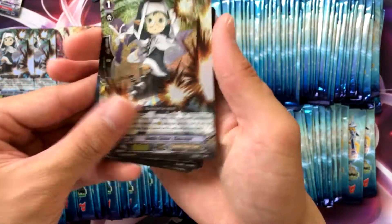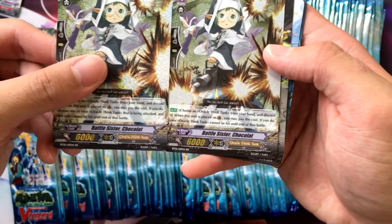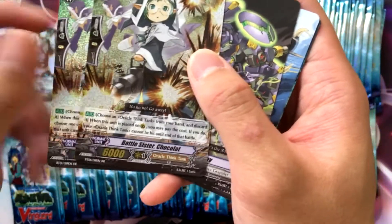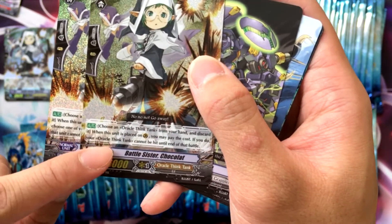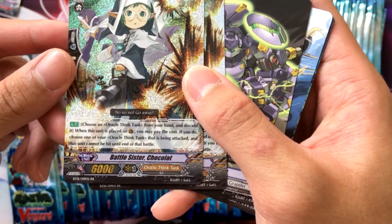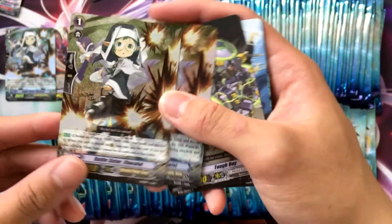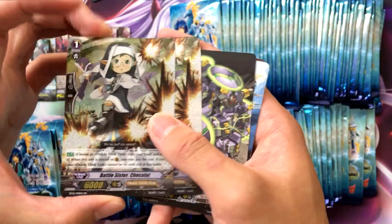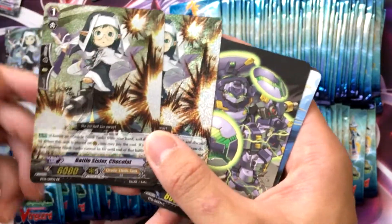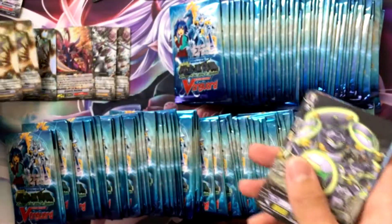Oh look, this one's a first print! The first print says 'choose if you do, your Oracle Think Tank cannot be hit,' while this one says 'choose one of your Oracle Think Tanks.' I guess people might have gotten confused and maybe tried to perfect guard multiple units. Those are the two different prints — the reprint and the first print. It's really cool to see.